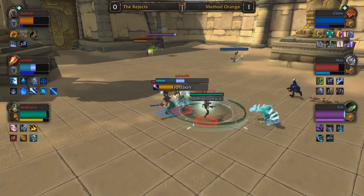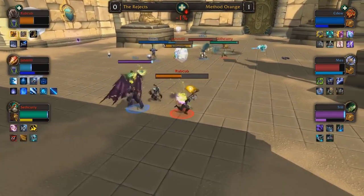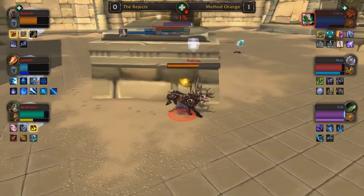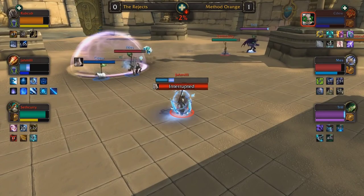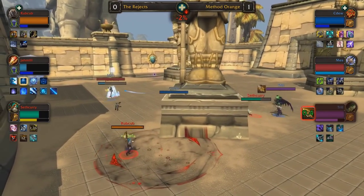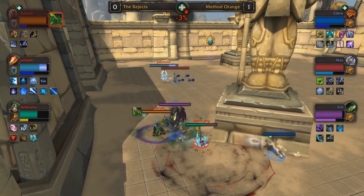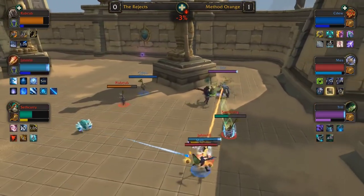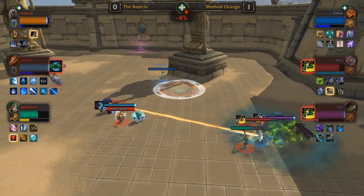CDU gets Ring of Feast away. Seth Curry doing anything he can to deny Rubcub's drink reconnect but wasn't able to stall it. Now Rubcub is totally tapped. Jamili's health is starting to falter and Method Orange have a clear lead — no pressure on Method Orange in this matchup so far. Jamili falling behind — could be his first Ice Block of the game. Rubcub still trying to sneak away, Trill gets Frost Novaed — nicely done by the Rejects, they might have bought Rubcub enough time to get some drinks. But Mez finds the Death and Decay — that orange circle on the ground — an area-of-effect spell that's really good at shutting down drinks.